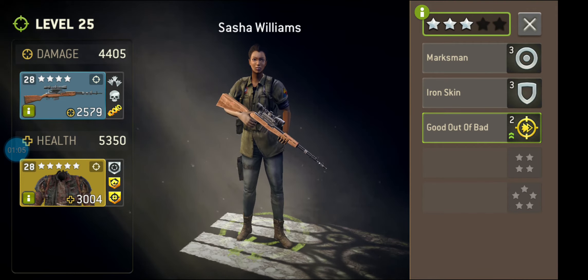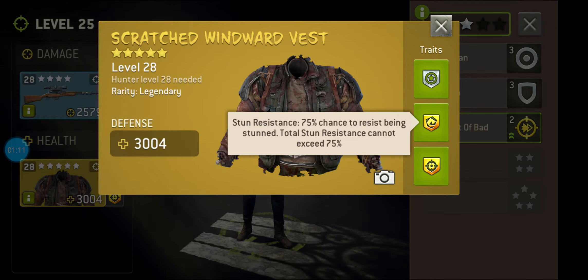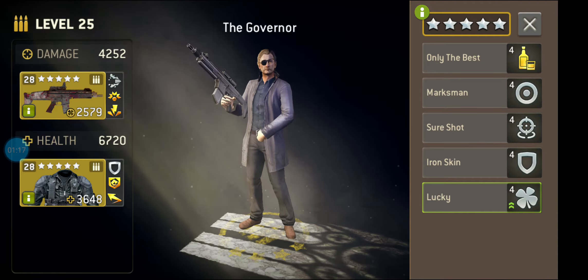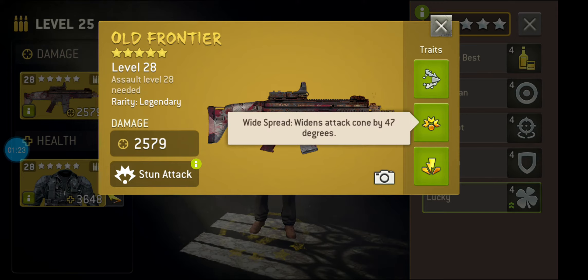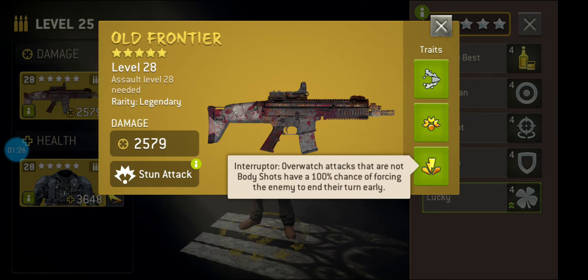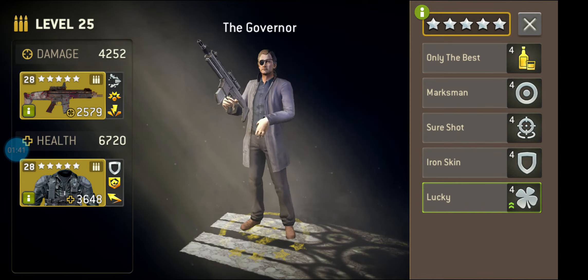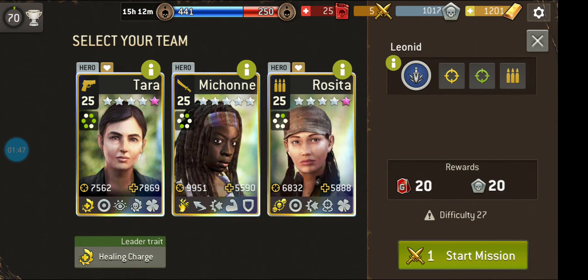We've also got Sasha — pretty basic stuff there. It might be worth noting that trait if we were to take bruisers, which you never really want to do. She's pretty standard. The Governor has gold level gear, so it's pretty tough. He also has widespread, so we don't really want to be getting close. Interrupter means if you rush up to him with a close combat survivor, he's just going to stop them in their tracks. It's why Interrupter is a very useful trait to have. But there's nothing in there that is too scary.